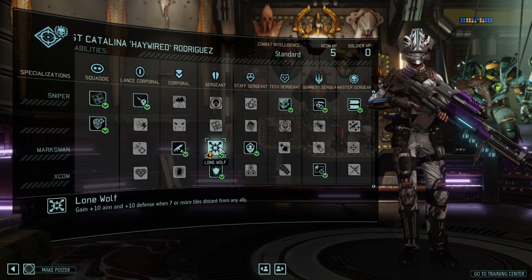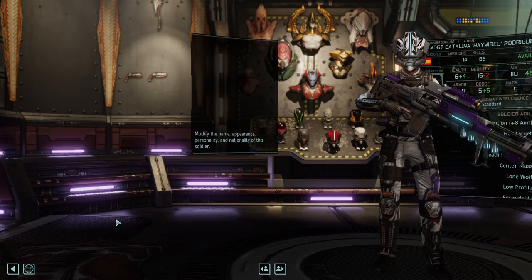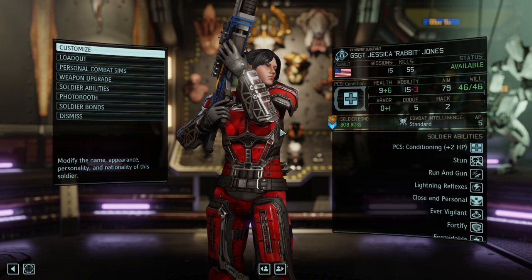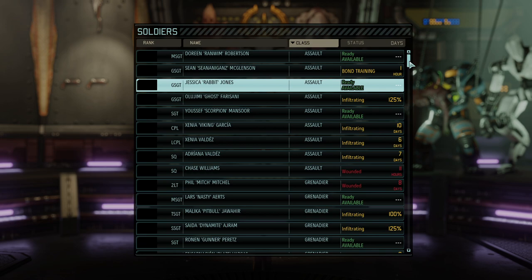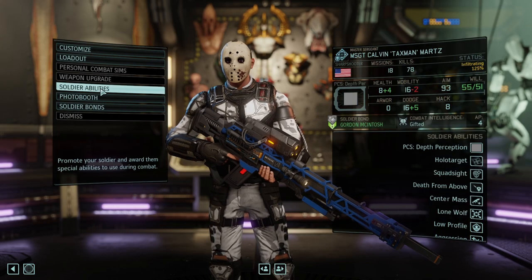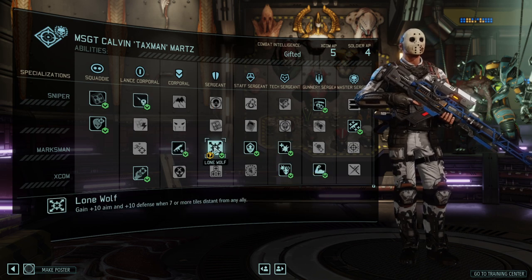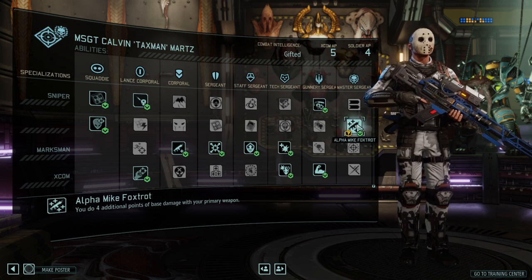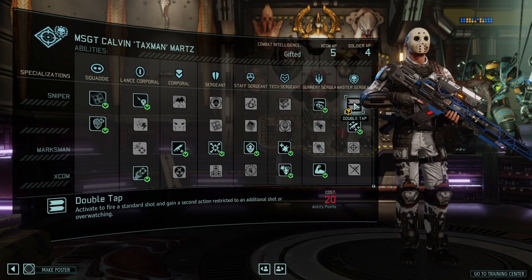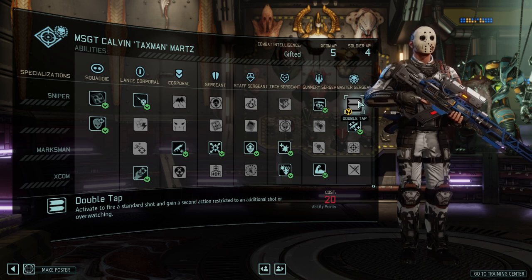My final recommended Sniper build is: Death from Above, Center Mass, Lone Wolf, Low Profile, Aggression, Kubikiri, and Double Tap. I tend to bring one sniper whenever possible in missions because they add so much damage potential once leveled. Alpha Mike Foxtrot is worth experimenting with, but Double Tap is better in the end. That's the final build — thanks for watching, see you in the next run, bye bye.